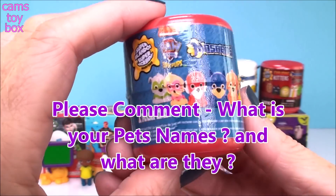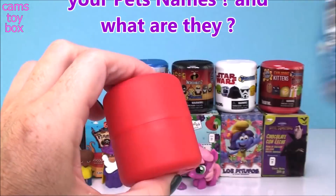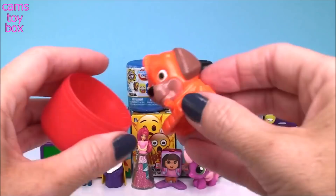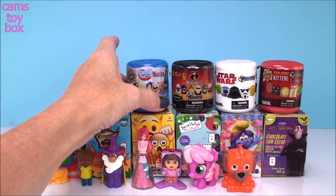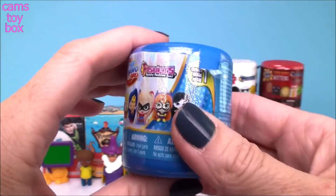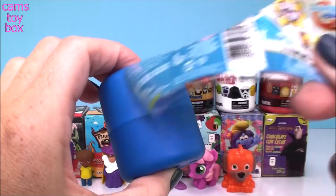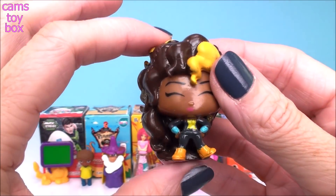Next is a Mashems surprise and it's a Paw Patrol Super Pups edition. We got Zuma. DC Super Hero Girls — we got Bumblebee.